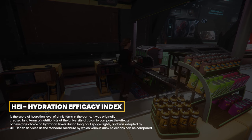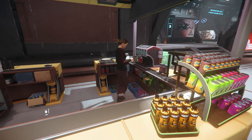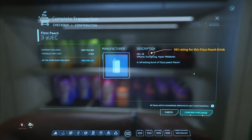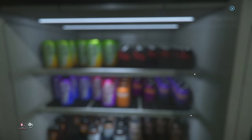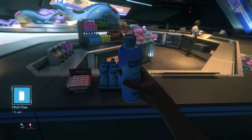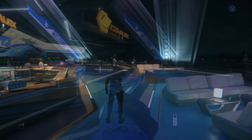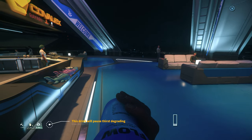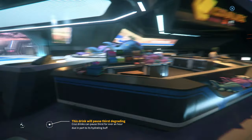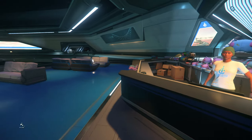For thirst, there is the HEI, or the Hydration Efficacy Index. As you might imagine, this is the score of hydration level of drink items in the game, and the function is the same as the NDR but for thirst. It is worth noting that most if not all food and drink items also have a pause effect on the degradation of hunger and thirst. Once you eat or drink something, the hunger degrading will stop for a specific period of time. In my own personal testing, most items pause this meter for a minimum of roughly 15 minutes of real time, where the greatest pause I have seen was for over an hour — typically your Vesta waters or energy drinks.